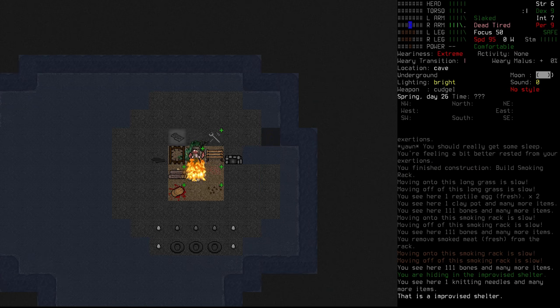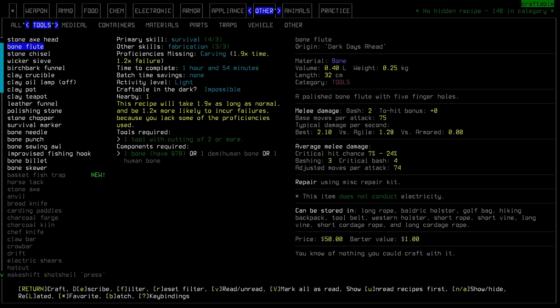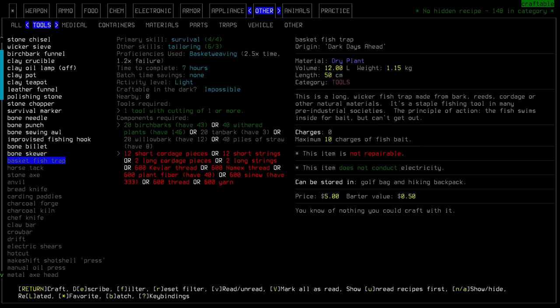Even though we've got a lot of rotten food, we still preserved a whole heap of meat. The chunks of fat still have a week to process, so I'm not super concerned about that right now. Looking in our crafting menu, we have a new fish trap — a basket fish trap using birch bark and basket weaving. It's passive hunting for us, but it takes seven hours to make, so we're saving that for a rainy day.